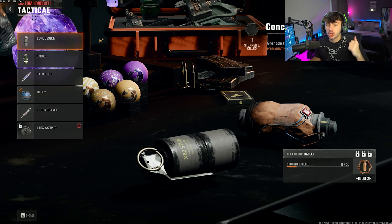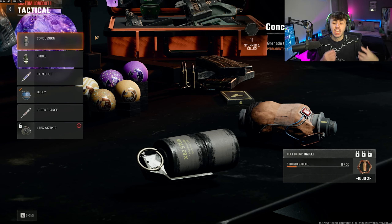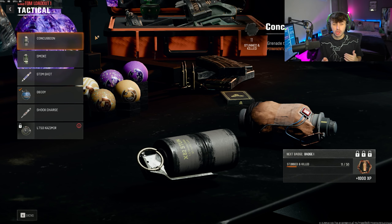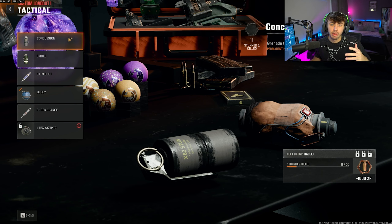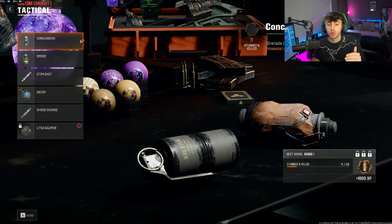Depending on which one you are using — let's say you're using the concussion — you want to get a big train of zombies. Try and train up all the zombies from that round, get them all in one big area, and throw the concussion down basically where you are stood, so that by the time the zombies get there it's going to concuss the majority of them. Then try and get as many kills as you can whilst they are all concussed.